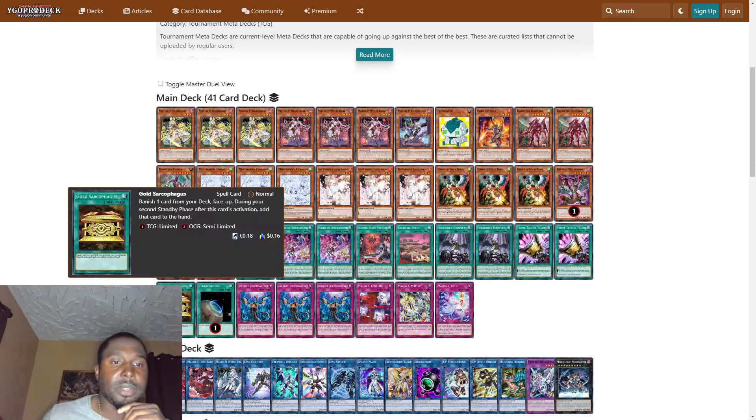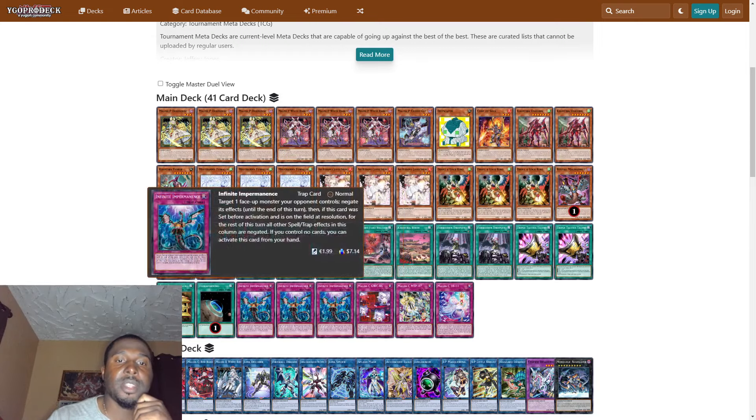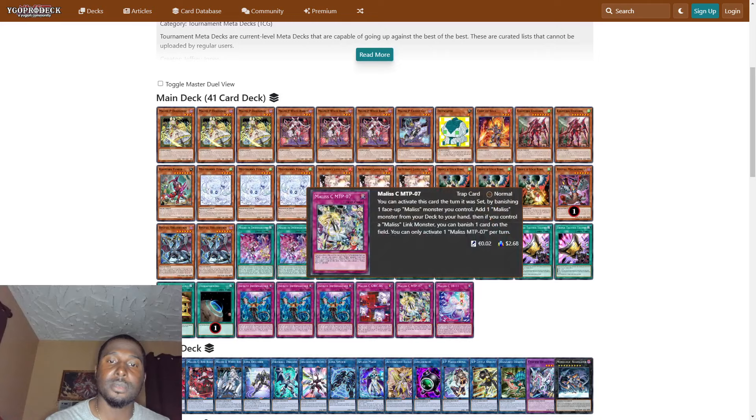We play one Gold Sarcophagus — banish one card from your deck face up; during your opponent's standby phase after this card's activation, add that card to your hand. One Terraforming to add one field spell from your deck to your hand. Three Infinite Impermanence — we all know what that does. One Malice GWC06 — you can activate this card the turn it was set by banishing one face-up Malice monster you control to special summon one of your banished or graveyard Malice monsters; if you control a Malice link monster, gain life points equal to the original attack of that special summoned monster.